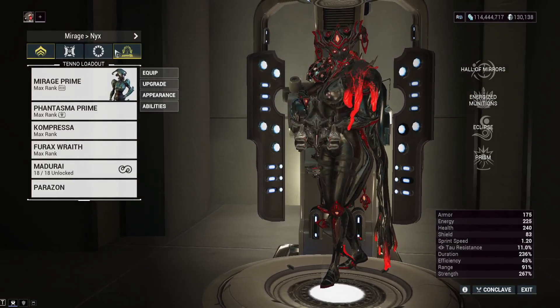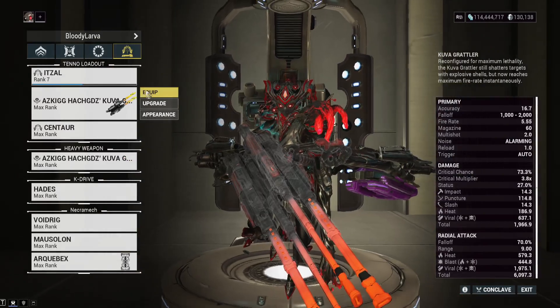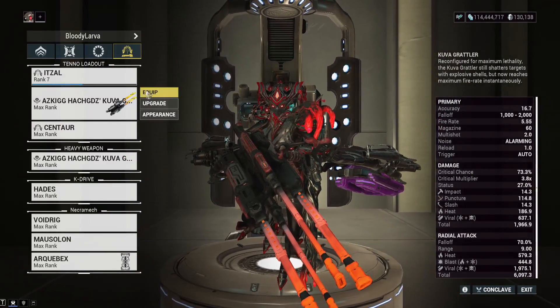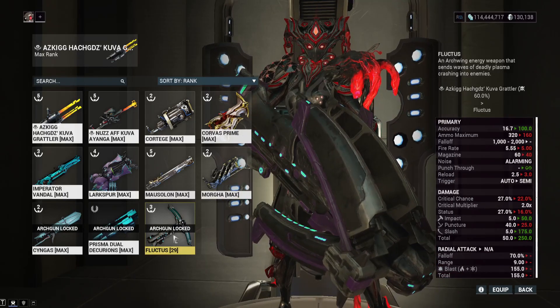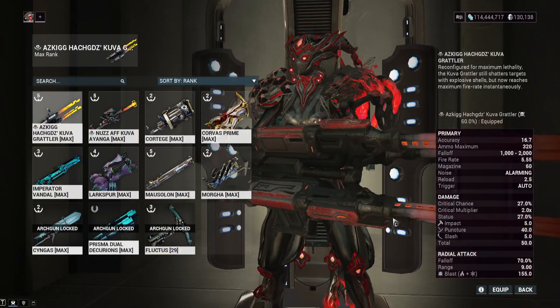This weapon is actually not a primary — it is a heavy weapon, or actually an Arc Wing weapon. So if you want to use this, you need to first get a Kuva Lich that has this weapon, you need to kill the Kuva Lich. I've got a 60% Toxin roll right now. And you need to use a Gravimag Arc Gun Unlocker to use this in normal missions. After you've got all that stuff done, then you can rock this in missions.